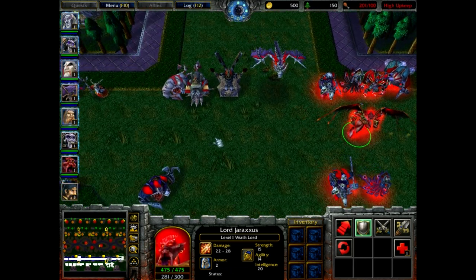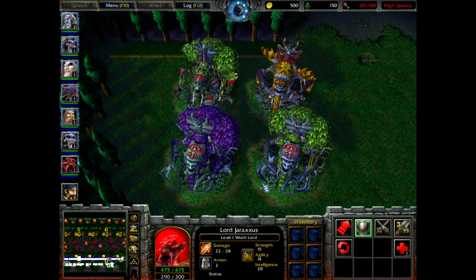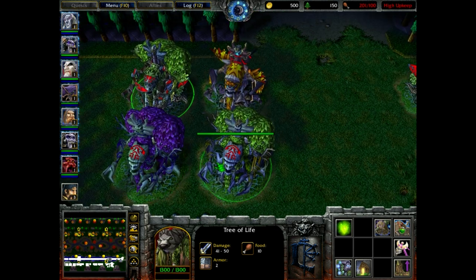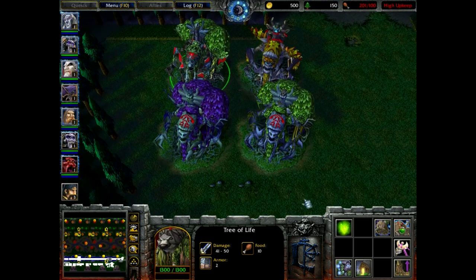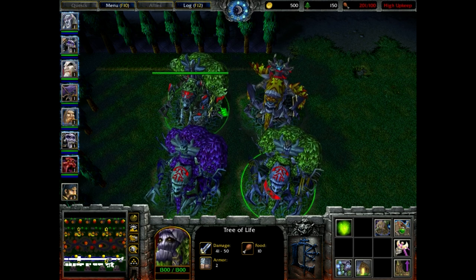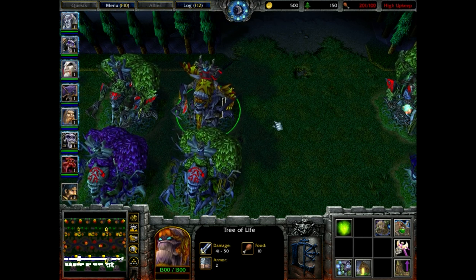Now let's go to the night elves. I'm planning on adding four factions. Of course we have the original one, although I'm going to be mixing up some of the original units. The original sentinels will get my summer version of the tree of life, while a different faction gets the original. We have the kingdom of Quel'Thalas — kind of like a blood elf version but the tech tree is still night elves — and there's also going to be a naga version.